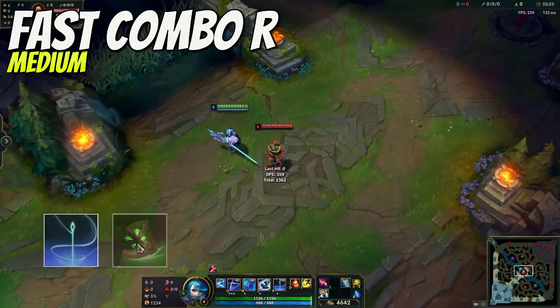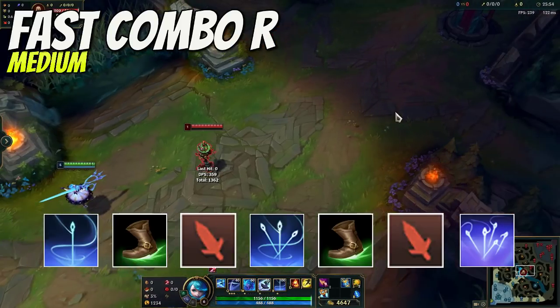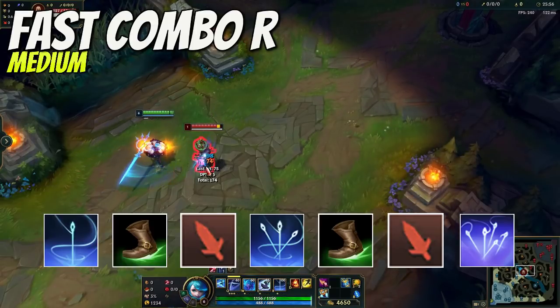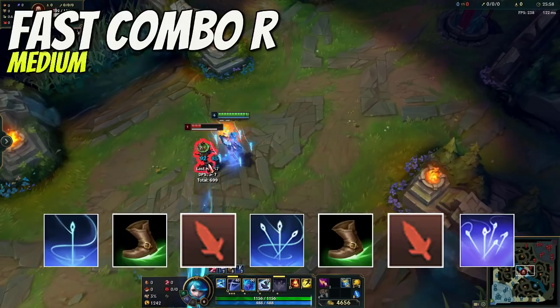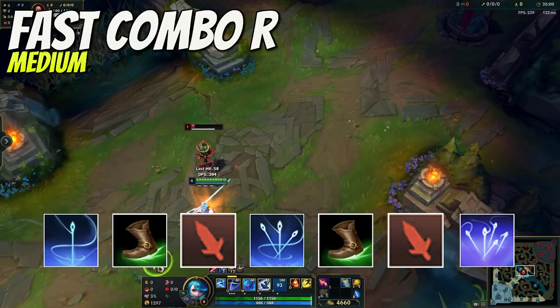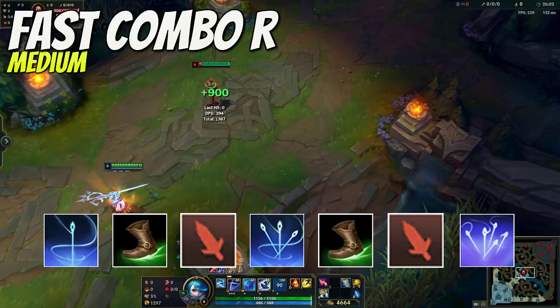Now we're gonna talk about how to execute the fast combo on Gwen's R. In order to use your R a second or third time, you have to either auto attack or use your Q ability. You want to focus on auto attacking between your R, because casting Q in between her ultimate isn't going to increase the speed of her damage output — it will actually decrease it, because her auto attack animation is faster than her Q animation. To decrease the time between your R and auto attacking, you want to put a step between them: issue a move command during the cast time of her R, then issue an auto attack command.